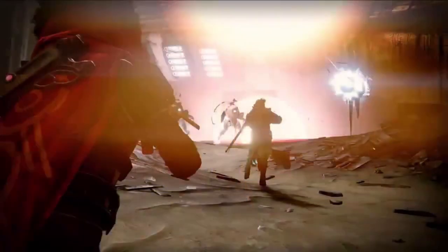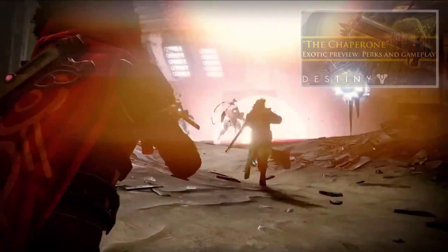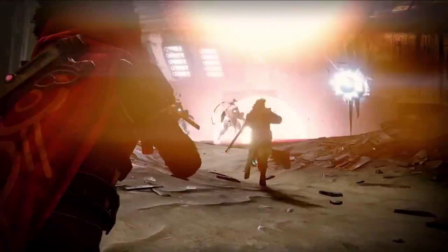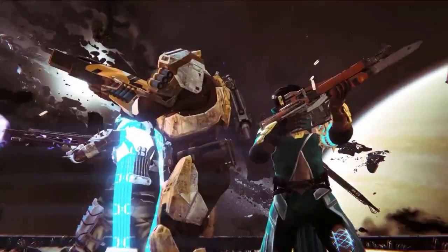Next up, two interesting things. First, if you look at this Hunter, his hood on his cloak is down for some reason — not sure entirely why. But it's also worth noting that on his back you can see the Chaperone. This is an exotic shotgun — I have more information on the Chaperone and an exotic preview of it that's going to be linked in the description for you guys.